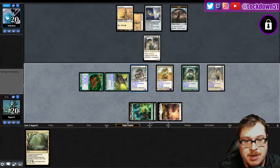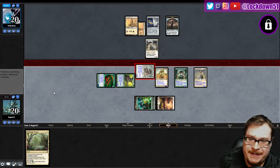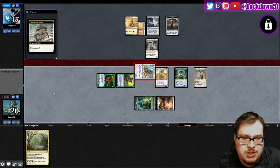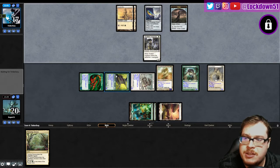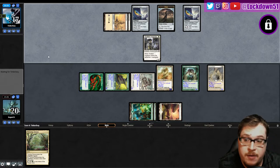No concession — interesting. They'll play on. Maybe they got some removal for my lords, but it's fine, we're in great shape. We pretty much emptied our hand and we're rock solid. I could have played Thriving Grove tapped and not swung in that turn and just played everything out, but it's okay. We'll get in for some damage — we are aggro after all.